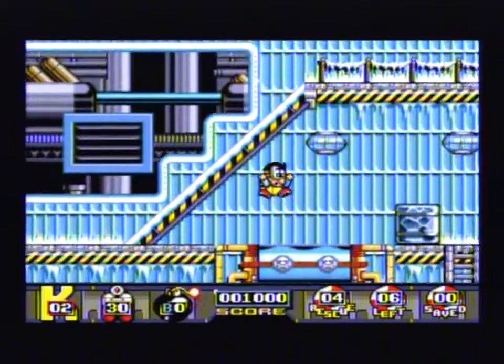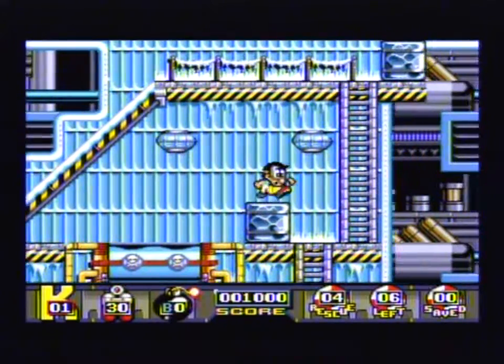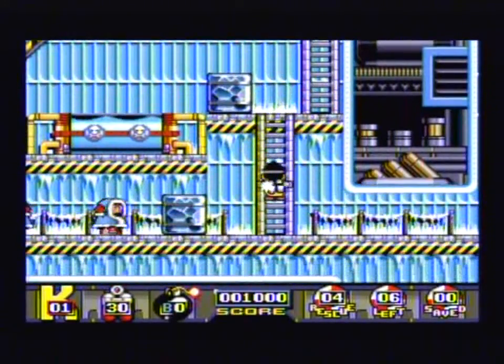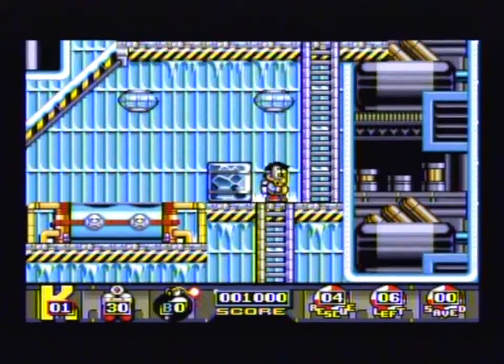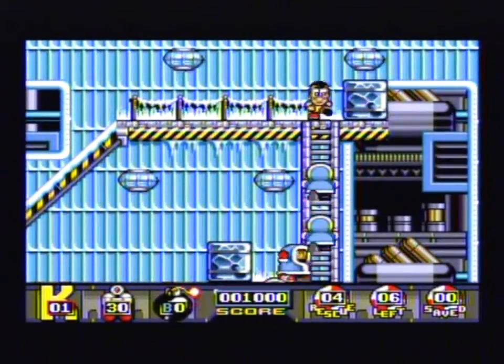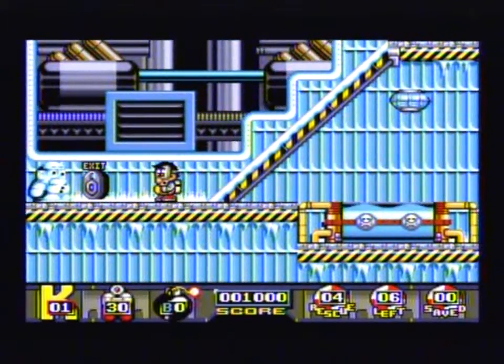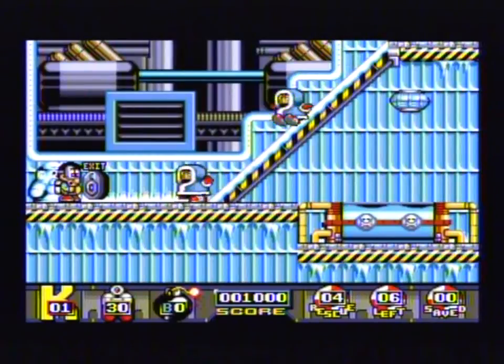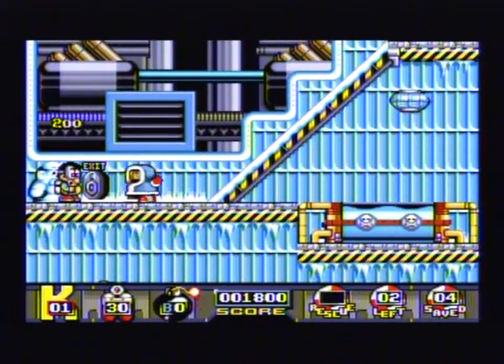Let's quickly take a look at the game screen. Bottom left, the K indicates your lives and how many attempts you get at each level. The 30 indicates your air after your player gets submerged by water — this will slowly decrease throughout the level whilst in the water, and once it reaches zero your player will die. The next item, which is a bomb, indicates how many bombs or grenades you have to remove obstacles so your people can move on to the exits. Then in the centre of the screen we have your score, which goes up every time you save a little person.